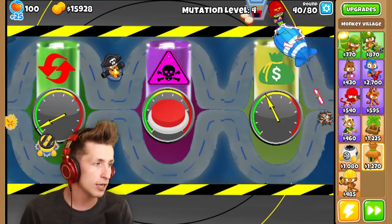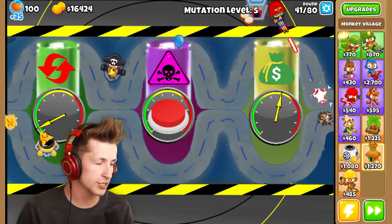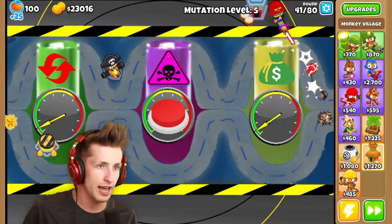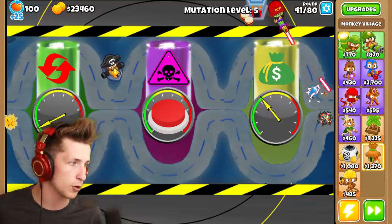There's a MOAB! Once it's just a big rush of balloons, the mutation level goes up so quickly, and then it just gives us all that money. I'm definitely going to be using that to get the perma spikes. That's $32,000 — I forgot exactly how much it costs — $32,400. We're getting very close.